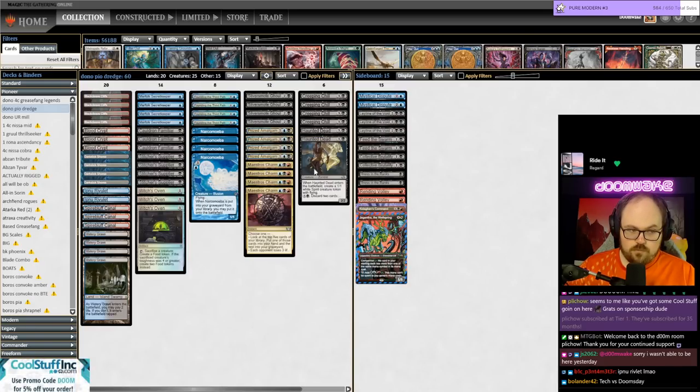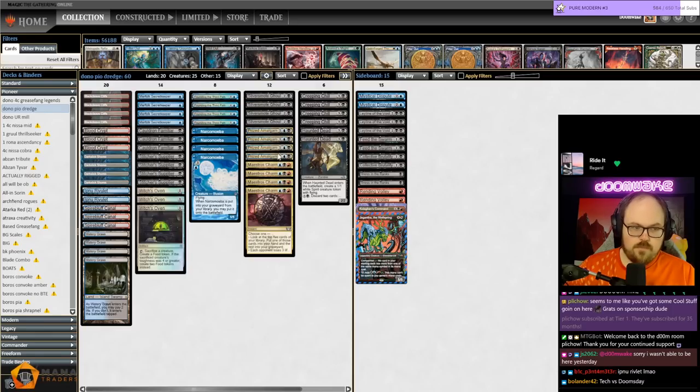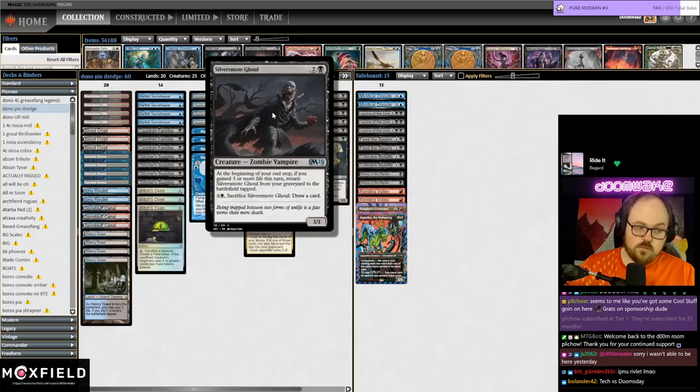You have those to set up self-mill, and creatures that come back from the graveyard: Narcomoeba is a 1/1 flyer that goes directly into play when milled. Prized Amalgam comes back whenever another creature is put into play from your graveyard. Haunted Dead you can spend two mana and discard two cards to return it back, and Silver Smog Ghoul is a 3/1 that comes back if you gained three or more life.